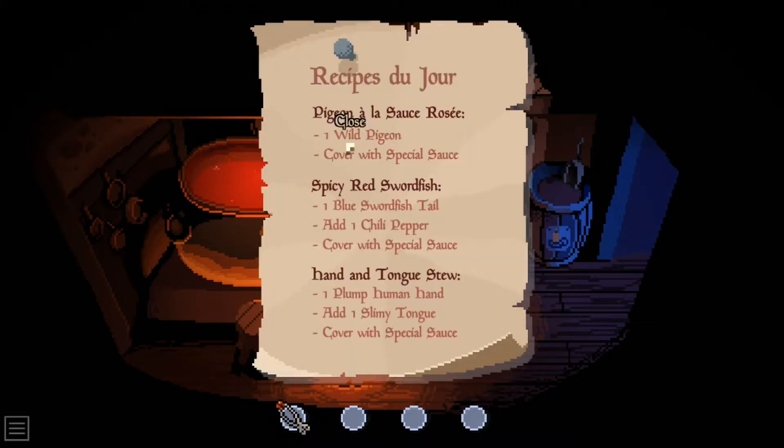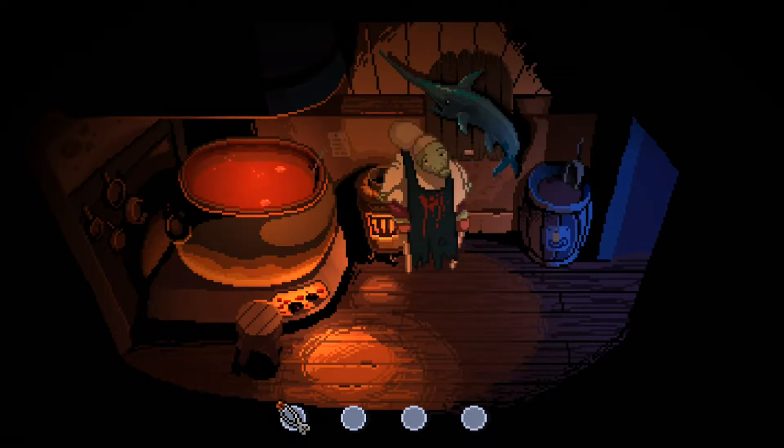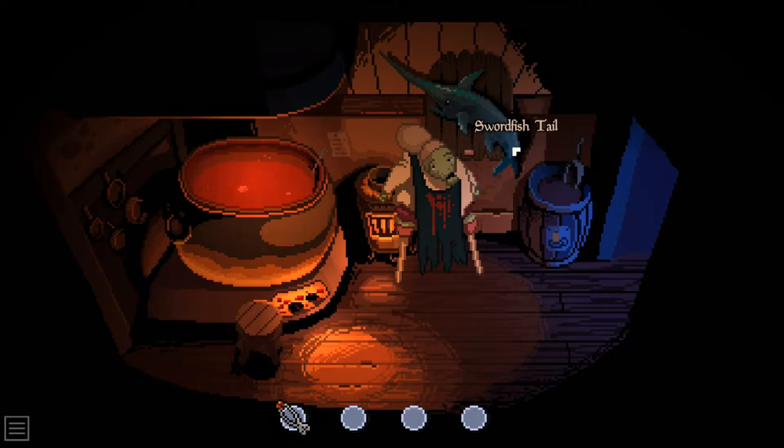Oh, we got a recipe list - recipes of the day. Pigeon à la sauce rosé with one pigeon, cover it with special sauce. Then we got a spicy red swordfish: one swordfish tail, add one chili pepper, cover with special sauce. Okay, hand and tongue stew: one plump human hand, add one slimy tongue and the special sauce. So we got our special sauce but it looks like we've got some cooking to do. We're gonna have to remove that swordfish tail at some point and get our recipes sorted.